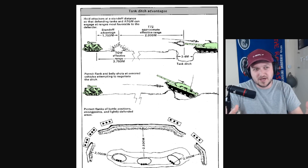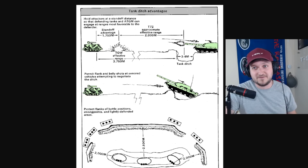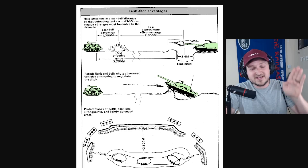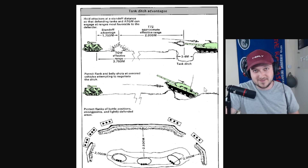Here are the fundamentals of the anti-tank ditch — this will be the first obstacle combat engineers will have to face. It's a very simple concept: you want to be as far away as you can so that tanks cannot reach you, but when they come upon the anti-tank ditch and face upward and can't engage you, that's when you can attack them.